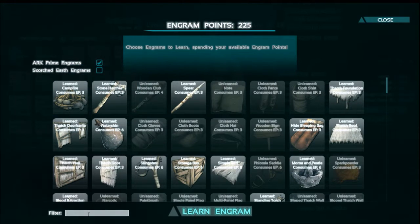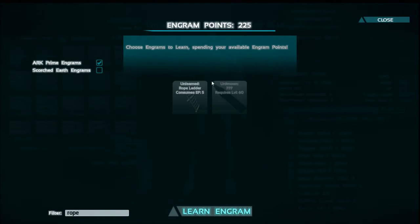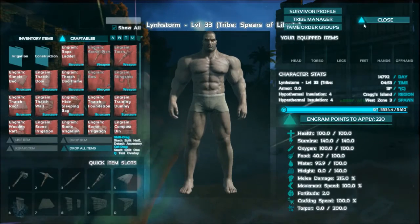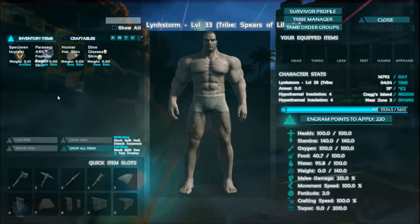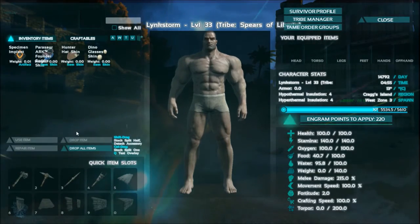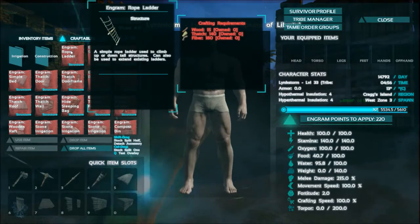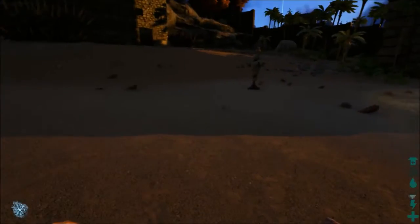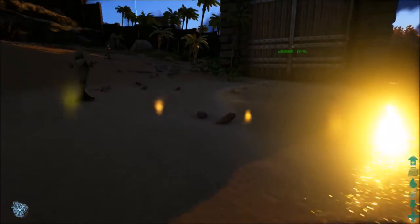Let's search. A rope ladder requires 5 engram points and I can spare those. What should I use to create a rope ladder? Fiber — a lot of fiber actually — and thatch and wood. But I don't have any tools, so I need to start from scratch.